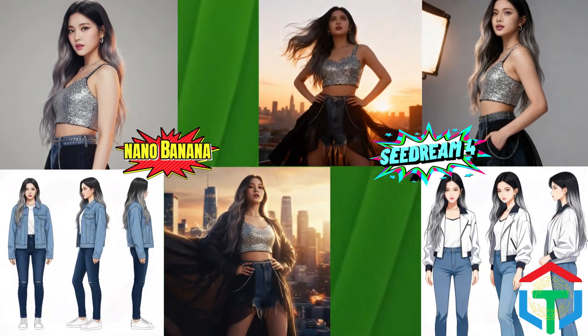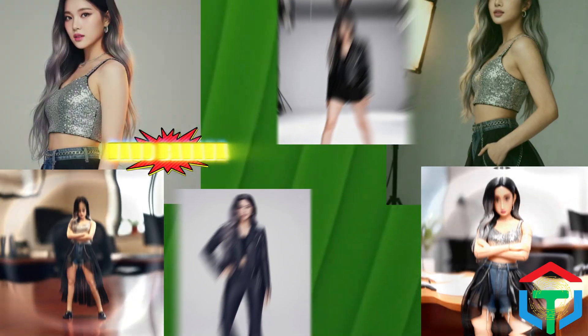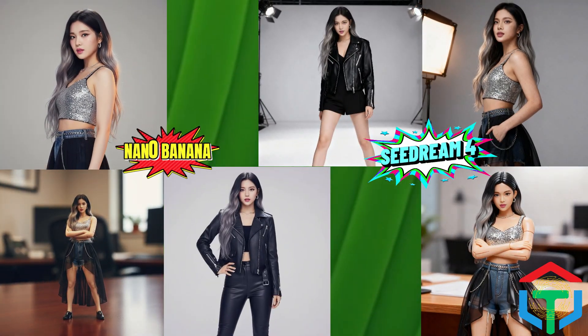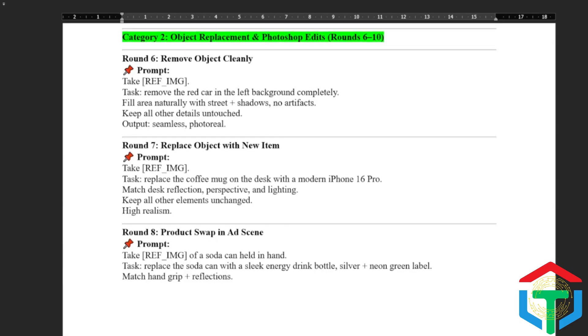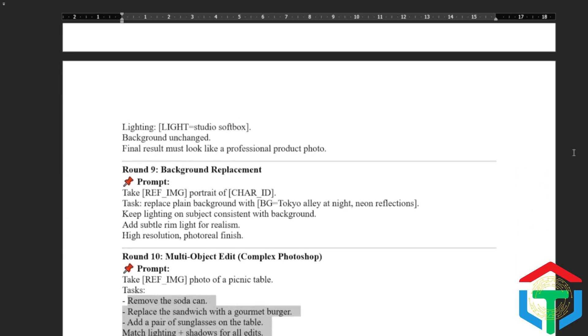That's our first five rounds. Nano Banana: consistency and realism. Seedream 4 shows strength in cinematic style. Which AI won more rounds for you? Drop your votes in the comments. Now we're moving into one of the most useful areas for real-world creators — Photoshop-style edits. We'll see how Seedream 4 and Nano Banana handle object replacement, background swaps, and product-level edits.